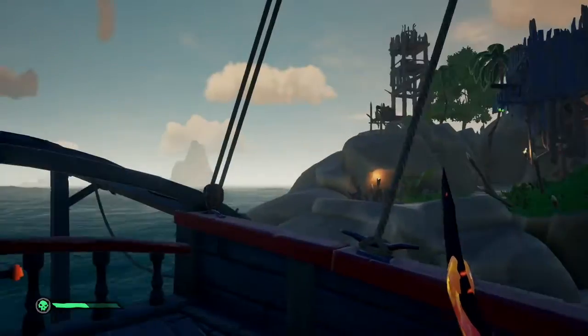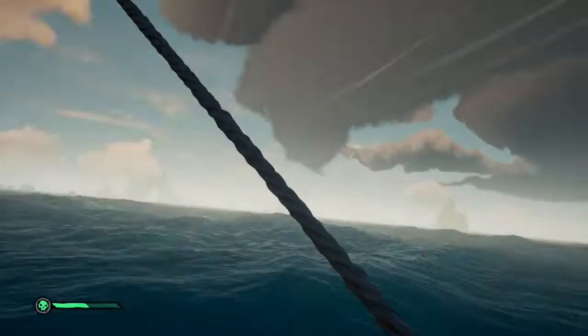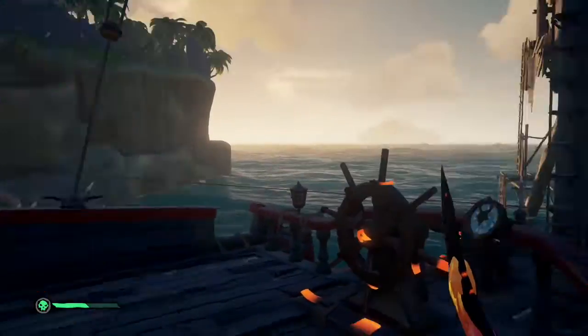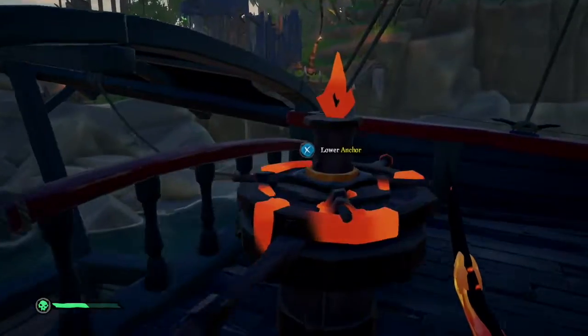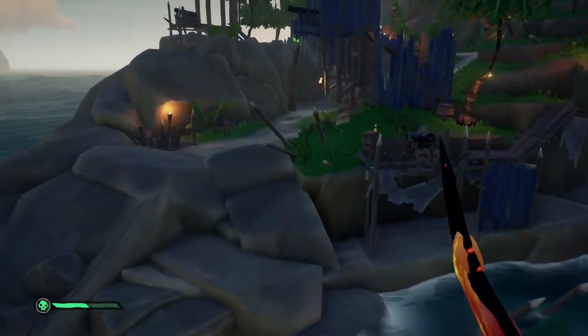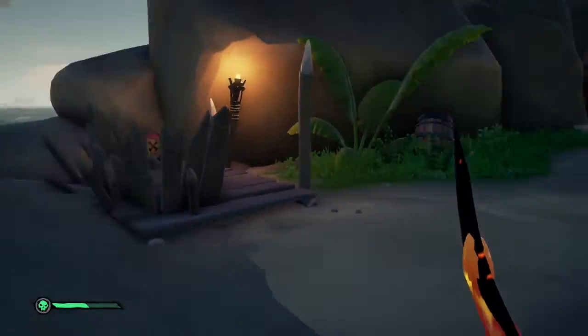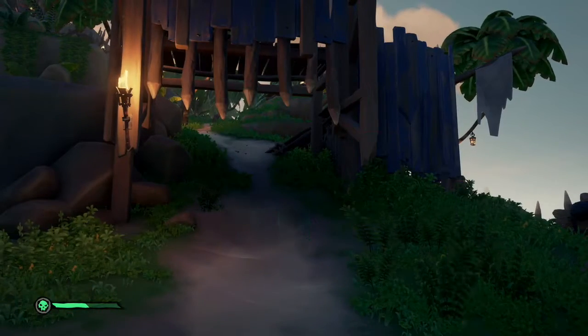Right squad, we're here at Lost Gold Fort. I'll just drop anchor for now. We're going to head onto the fort. It's not an active fort, so you don't have to worry about going through waves and waves of skeletons.